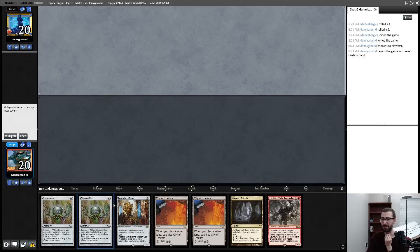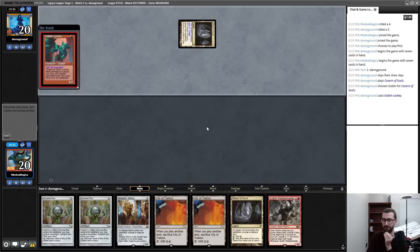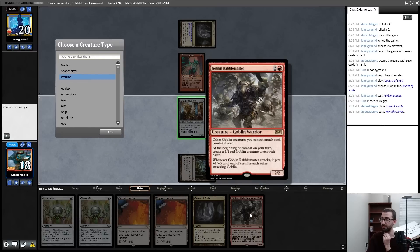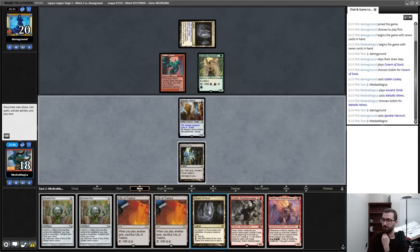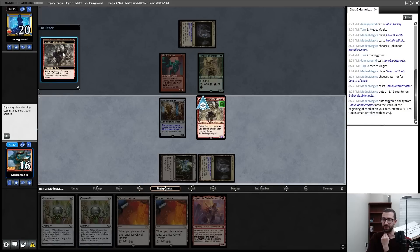This is a weird hand — I can turn one Metallic Mimic, turn two uncounterable Goblin Rabblemaster, and never use these Chrome Moxen but create something that goldfishes incredibly quickly. I think I keep that — it's like an incredible five-card hand. Goblin sure. I think I Ancient Tomb rather than City of Traitors. These are goblin warriors, right? Just 100% checking myself. They are Goblins — I guess I name Goblin with this.